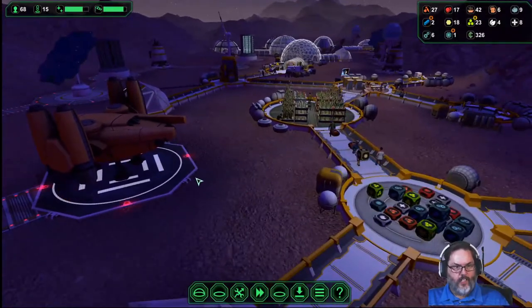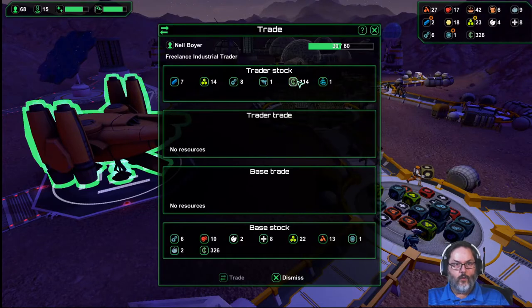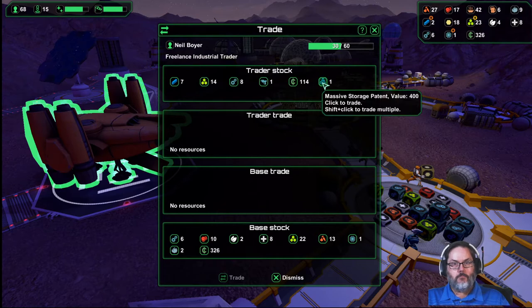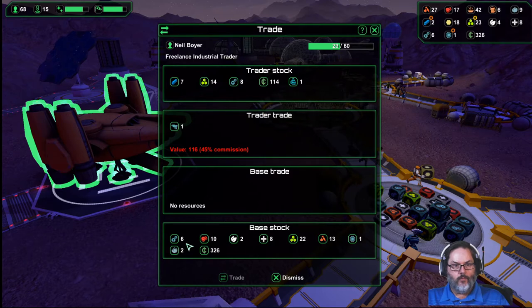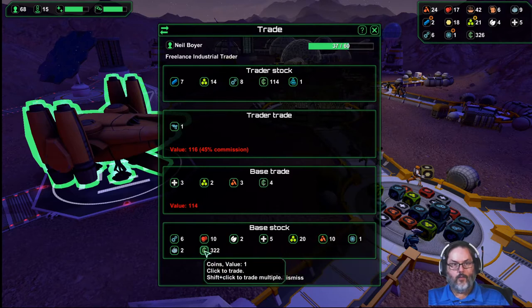Let's go ahead and ramp workers up to 100 percent to get to 24. I don't know if these invaders come with the trading ships or not. 45 commission — I don't really need that, I want the gun. Sell that and there we go.